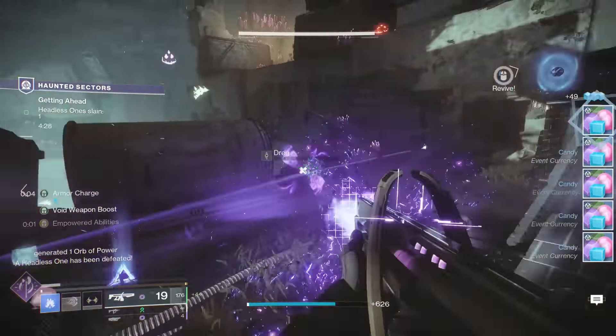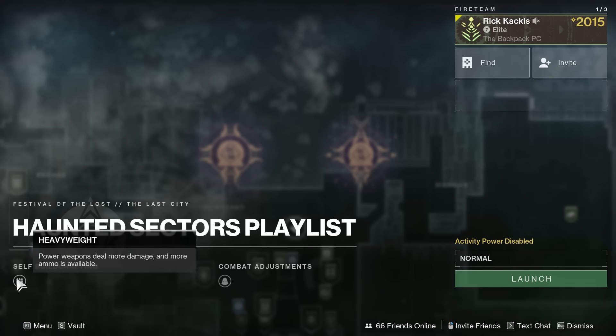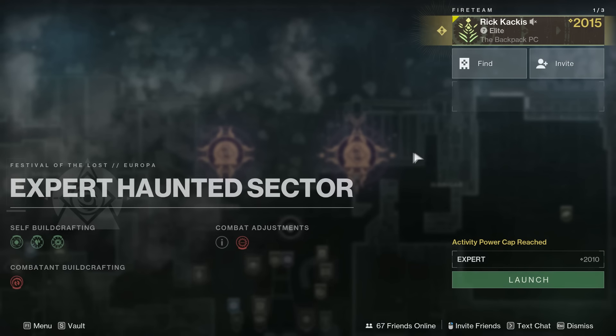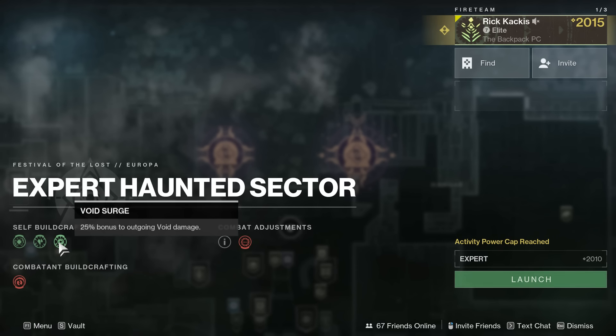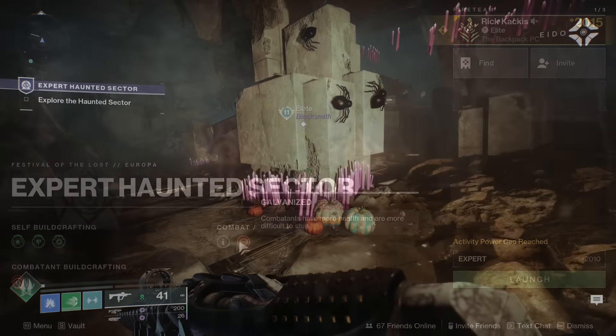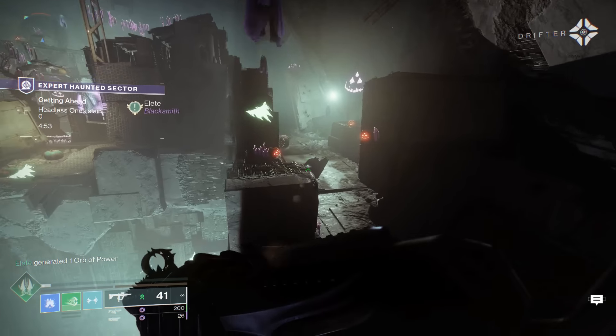There are two different options when it comes to Haunted Lost Sectors. The first is the playlist version with matchmaking — it has Heavyweight active right now, as well as one negative modifier. Then you have Expert Haunted Lost Sectors, which do not have matchmaking. They have a bunch of surges active and champions, and which champion it is depends on the sector. They rotate about every hour, so for one hour you might have Unstoppable, and the next you might have Barrier. You need a slightly higher light level for Expert, but they are more rewarding. Decide based on whether you need matchmaking.